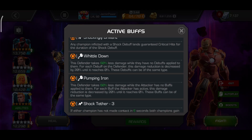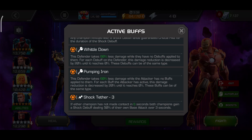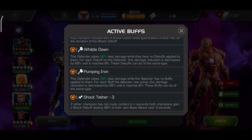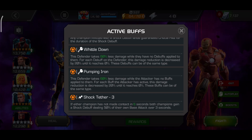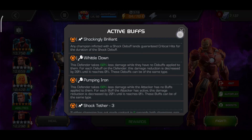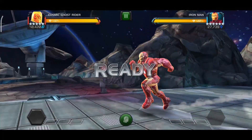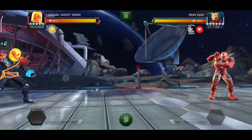The first node and last node - ignore those for now. The nodes to counter are the second and third nodes, which are White Whittledown and Pumping Iron. Basically what you need to do is trigger a lot of buffs - at least two to three or more - and Cosmic Ghost Rider is a good champion here because he triggers a lot of buffs.